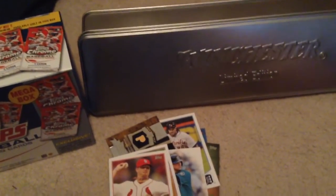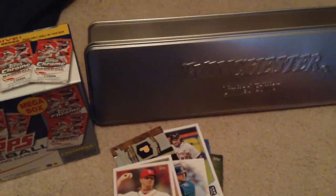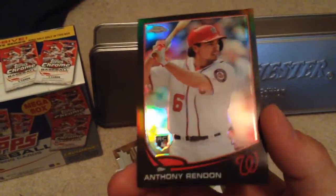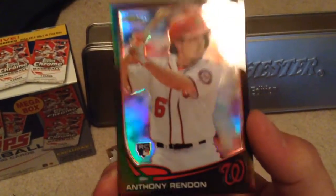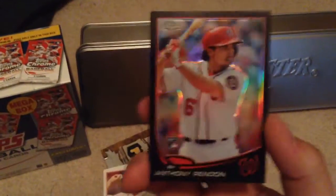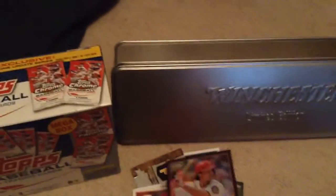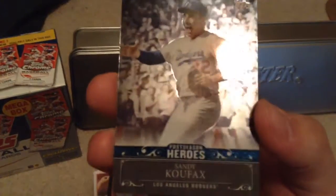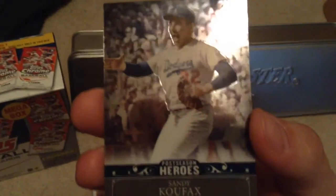Now onto the Chrome. This was on the back, so I thought this was pretty cool — it was numbered out of 99. This black refractor — Anthony Rendon — a rookie card, number 17 of 99. Really, really nice. And then a postseason hero Sandy Koufax. Look at that — freaking beautiful.